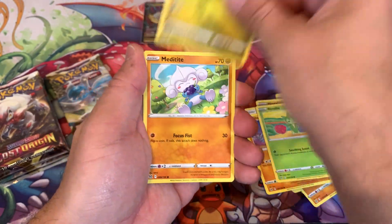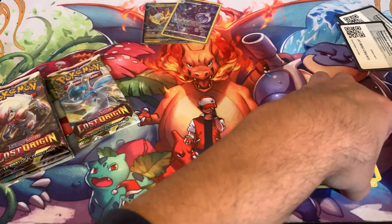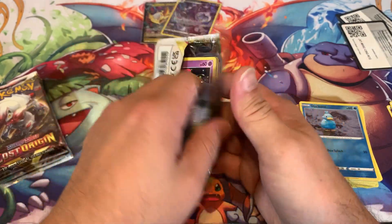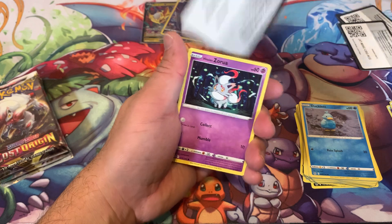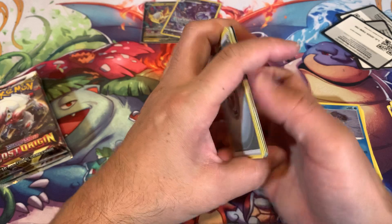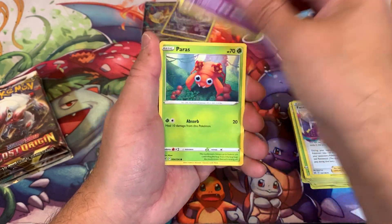It's Forretress, Helioptile, Rhyhorn, Roselia, Goomy, Meditite. If you haven't noticed, I've been noticing this - the prices on these booster boxes have actually been going up. I price match a lot - I look around before I buy, especially online and in stores. I've noticed a lot of places do not sell these for a hundred dollars like they used to. They actually went up in price - I'm seeing them a little over 100 bucks, like 110 now. At the local game stores, prices have started going up, and I noticed that too about Chilling Reign and Fusion Strike - all the booster boxes have started going up.